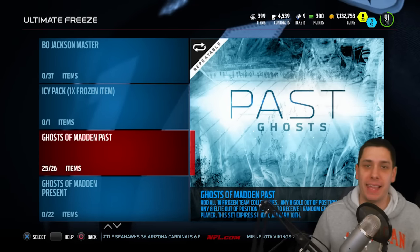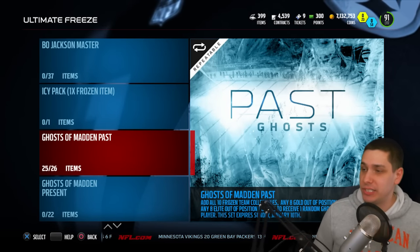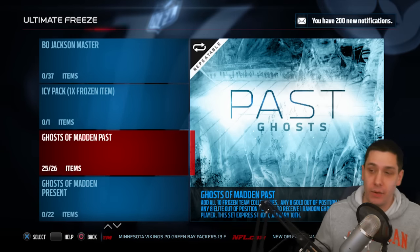Hey, what's going on guys? Clickwood here back again. I have a bone to pick right now with EA Sports Madden Ultimate Team. What you're seeing on your screen right now is the Ghosts of Madden's Past set, which I promised you guys I would be bringing you, and here it is.